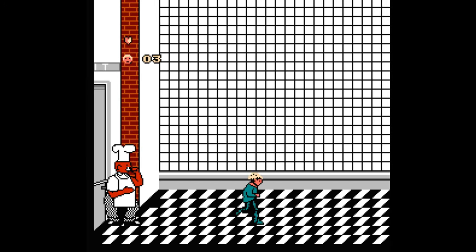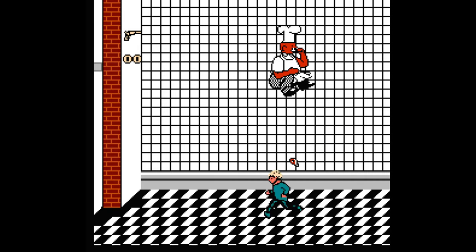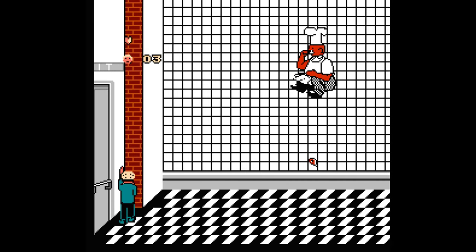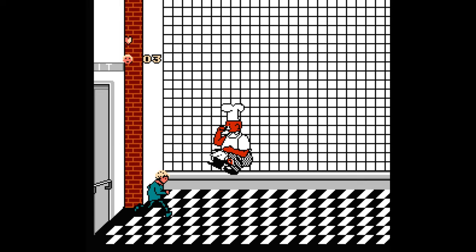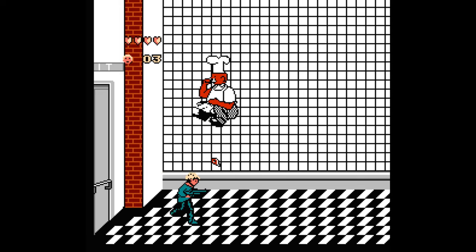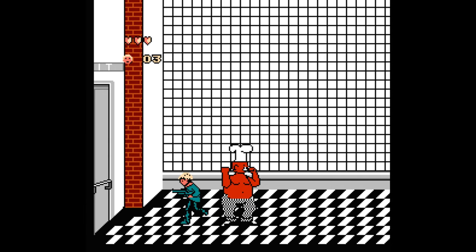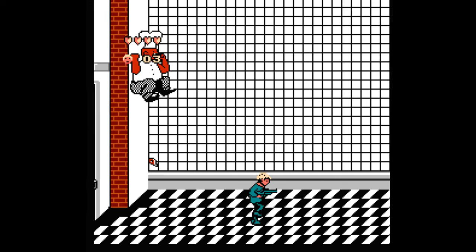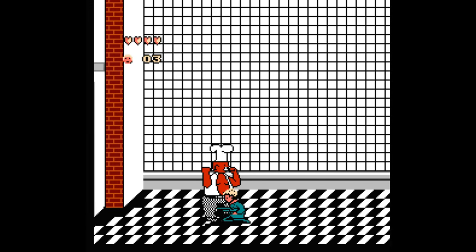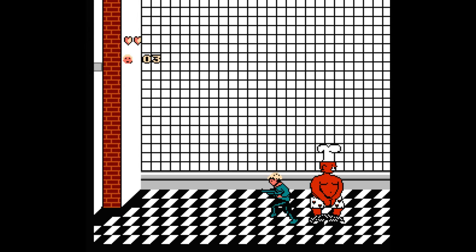You'll get to the boss, the chef who throws meat at you and jumps around. Thankfully the meat won't hit you unless you jump — it otherwise sails right over your head. To attack him, do your running slide after he lands. If you try it while he's on his way down, you'll be the one who takes damage. After each hit, you'll reduce an article of clothing from him for some odd reason. Keep this going until he's down to his undies and he scampers away in humiliation. You'll get a full pizza, and you're done with the stage.